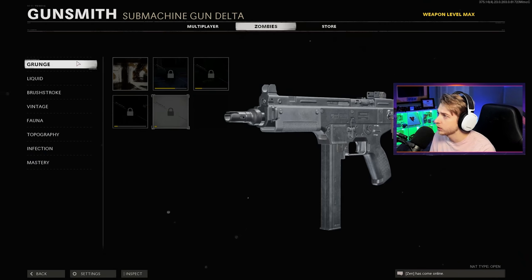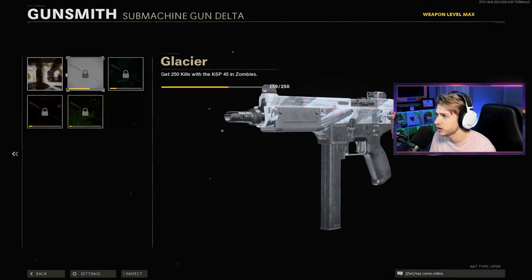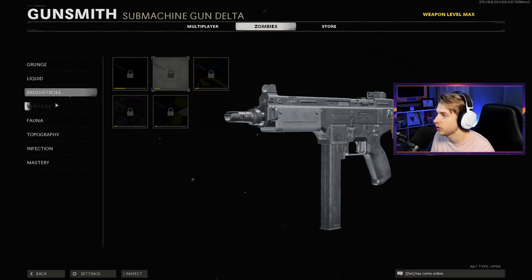What's up guys, we're back on Black Ops Cold War Zombies, and today we're going to be getting the KSP Dark Aether and seeing how it does against Orta. Here's my camo progress for the KSP — I have 160 kills with it already, so not a whole lot, but it does knock out a few camos for us already.